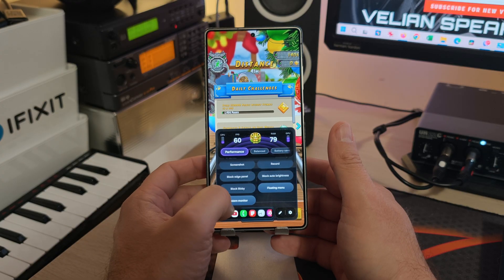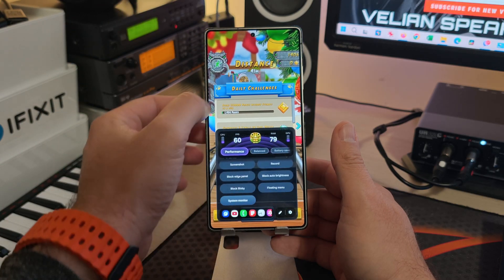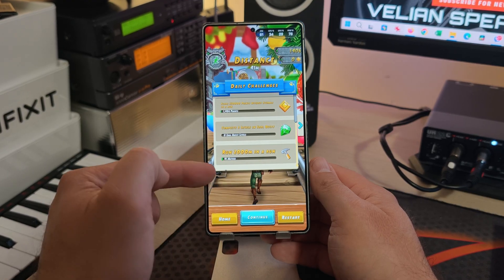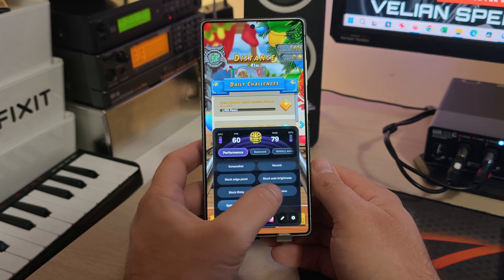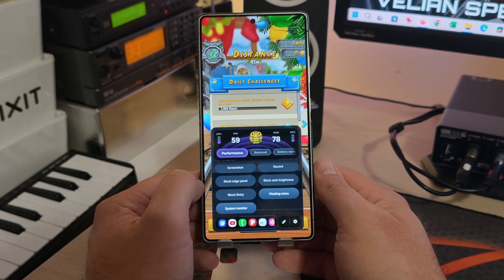If I click on the system monitor and go back, this is the system monitor. If I don't want to see the floating menu and go back on screen, I get a clean preview of my system monitor. If I want to go back inside the Game Booster, I click this button. So if you want a floating menu just to keep track of where it is, you can click here.